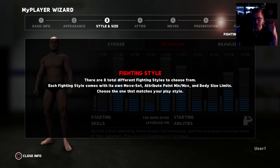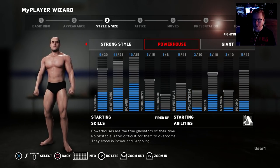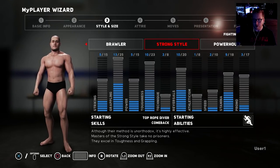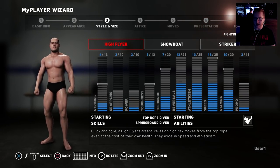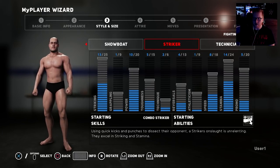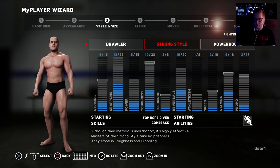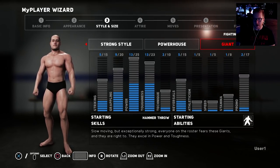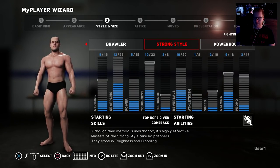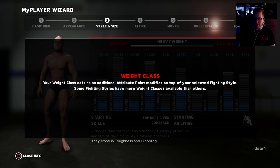Remember to leave that thumbs up if you're hyped for this. Let's pick our type. Strong style, powerhouse, giant — it tells you a little bit at the bottom. Quick and agile — a high flyer's arsenal relies on high-risk moves from the top rope, speed and athleticism. Showboat is stamina and reversals. Striker is striking and stamina. Technician is grappling and technique. Brawler is toughness and athleticism. Strong style is toughness and grappling. Powerhouse is power and grappling, and giant is power and toughness. Let's go with strong style — strong style dad!